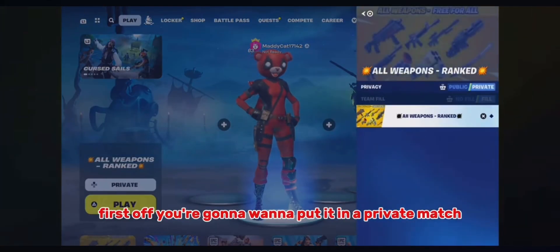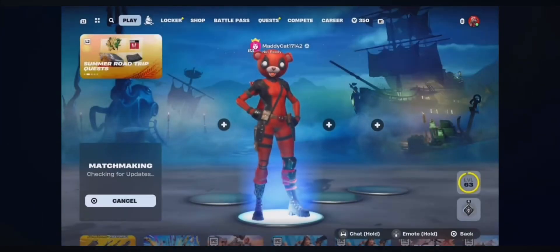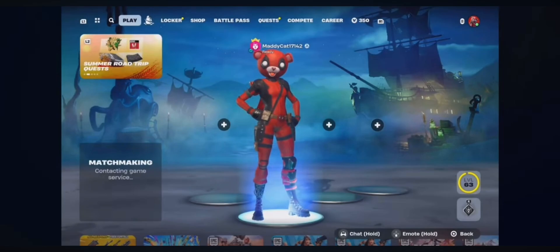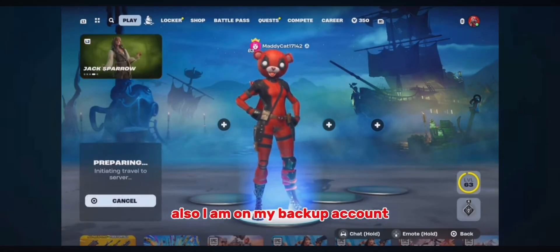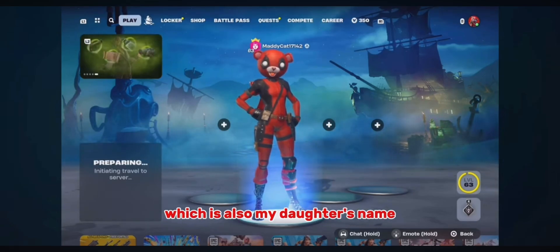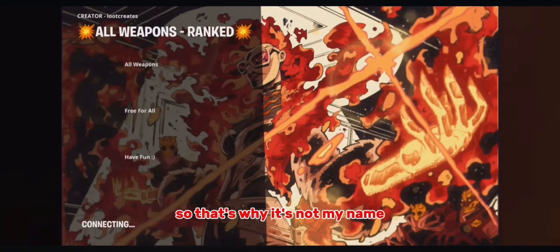First off, you're going to want to put it in a private match and ready up. Also, I am on my backup account which is also my daughter's name, so that's why it's not my name.